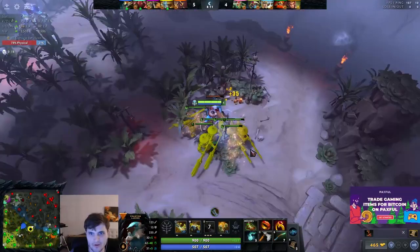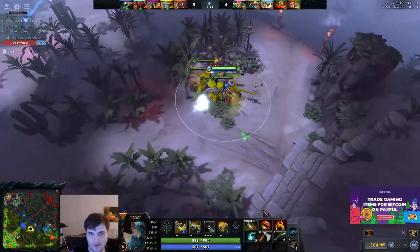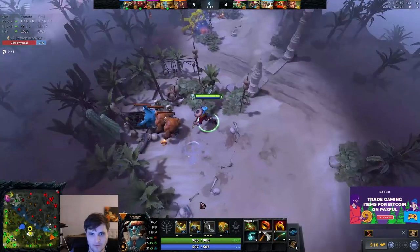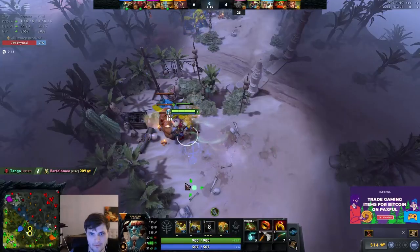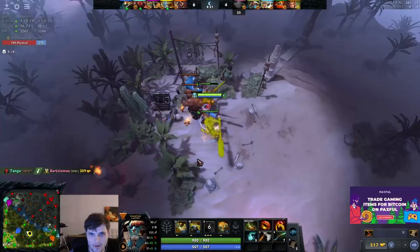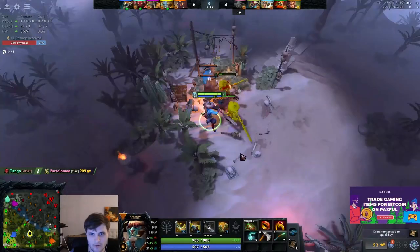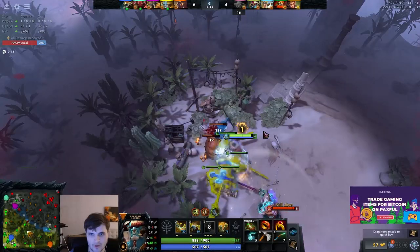Always back off to get my proc on my E. I can rotate toward mid in case Monkey King tries to apply some pressure. Nyx isn't exactly the most impactful hero right now — he's kind of being useless. I see them bottom, they're just sitting there. This is something lower-MMR players will often do — just sit there not really pressuring. That's the nice part about PL: you can first pick him and just chill.